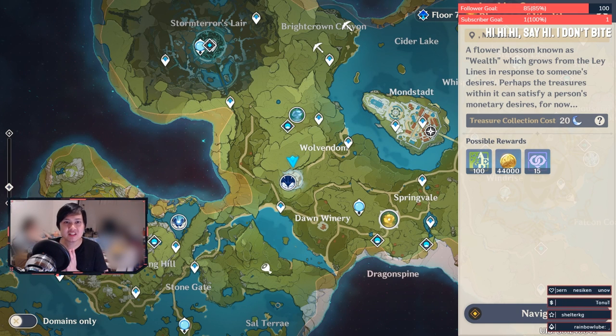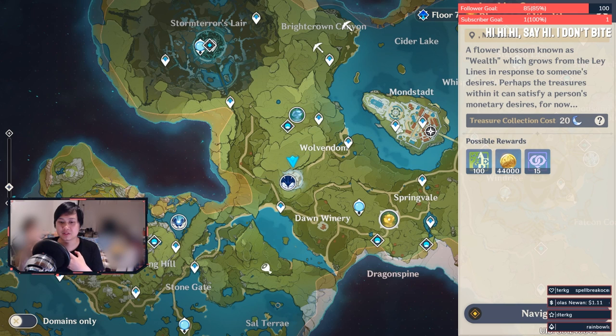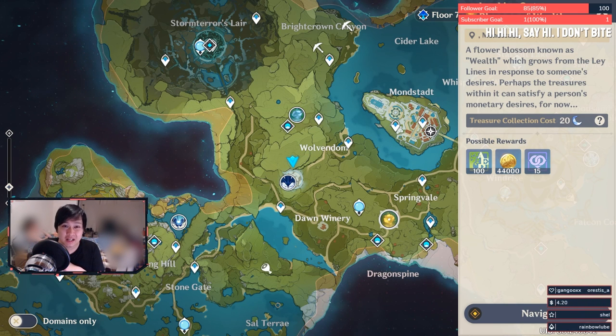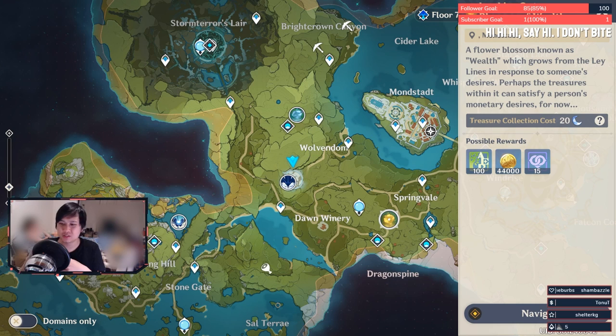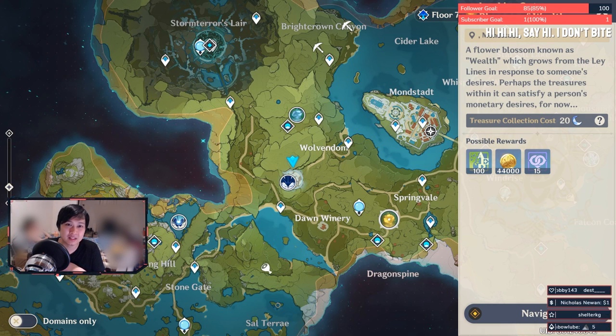Alright, efficiencies — that's what we're here for. Number one: only grind for things that you actually need at the time. Pre-grinding for materials will only hinder your current capability in clearing content. Don't dump 240 resin into your character's next ascension when you can't even access it — you could use that to upgrade their talents or weapon ascensions.